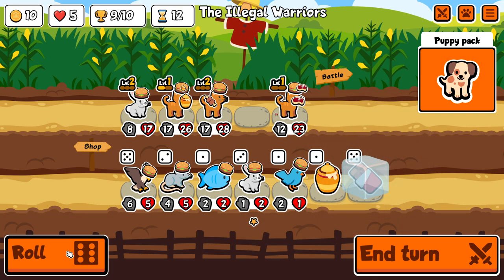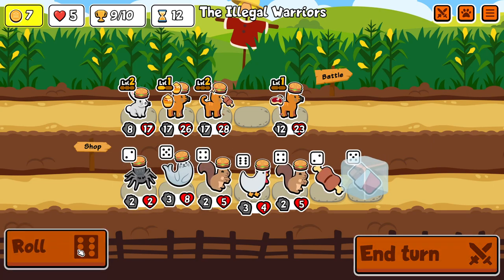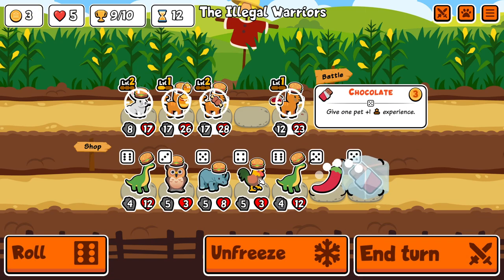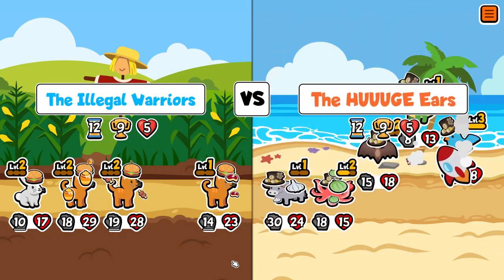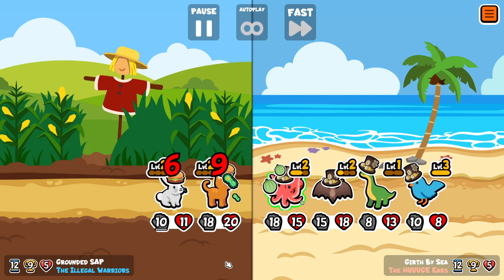Another Puppy Pack 5 of a Kind attempt, and if you're paying close attention you'll notice that this is actually the original Puppy Pack. I thought I'd quickly show this to demonstrate the changes to Tabby Cat. Previously it was a 5-3 and it gave temporary attack when you fed it any food at all, however now they've changed it so that it's only food perks.